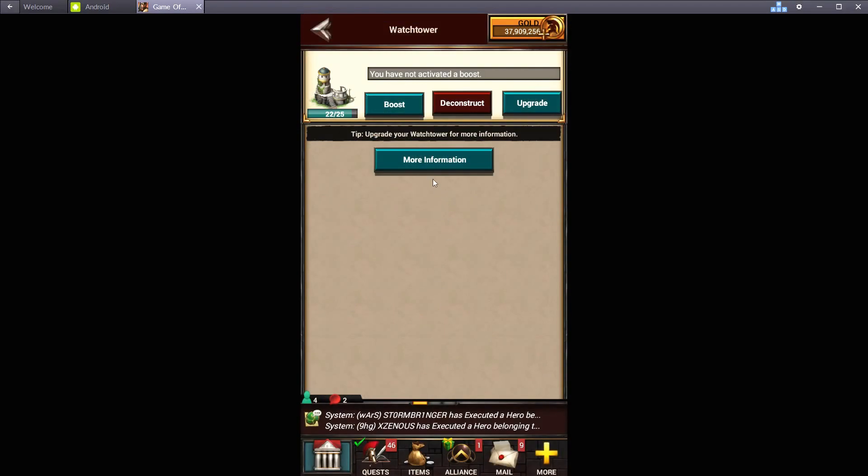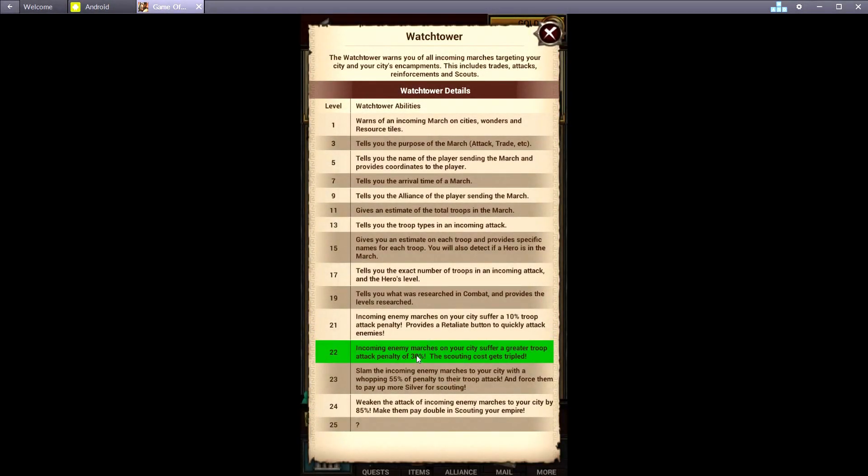The watchtower is a great one to upgrade if you can — it gives you a nice attack penalty. This is not an attack debuff; a lot of people mistake it for that. This is actually 30% of the incoming march's attack at level 22, then 55% at 23, and 85% at 24. It takes a lot of their attack away and makes them very weak.